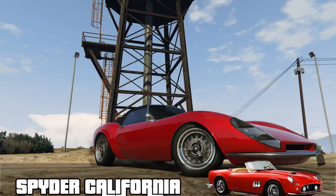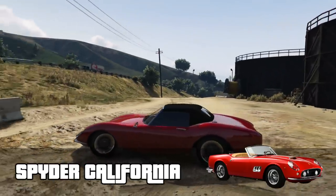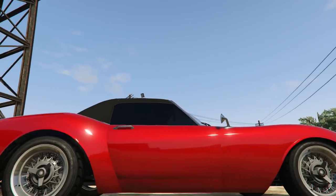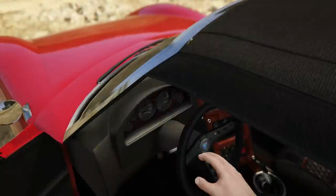It was based on the 250 GT Berlinetta and it's got a 276 horsepower 3-litre V12. Now in game, the car that most closely represents the Spyder California is the Stinger by Grotty. Unfortunately this car has almost no customization options to speak of, but there is just enough to make it look like the real-life car.